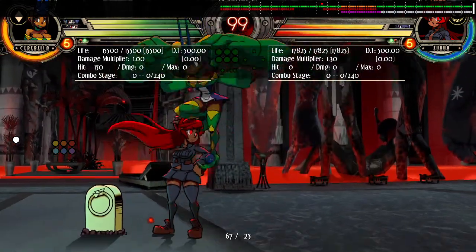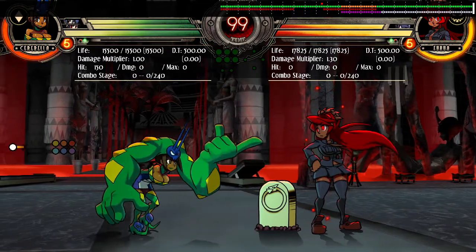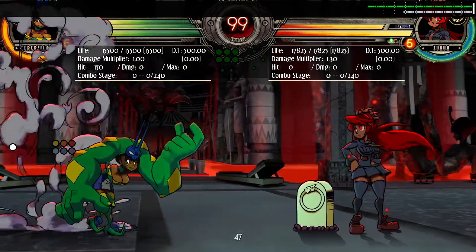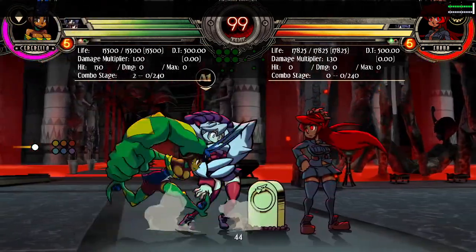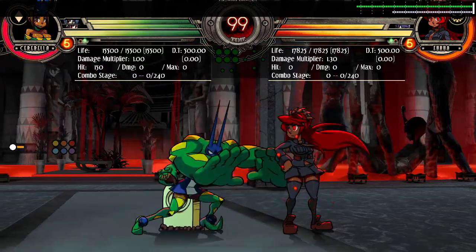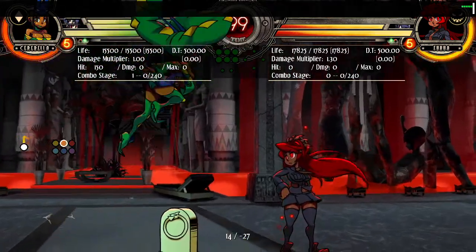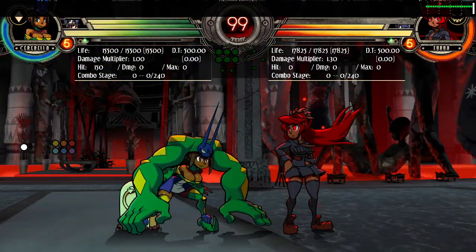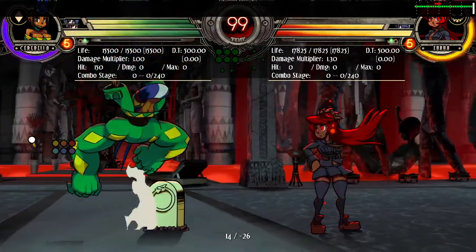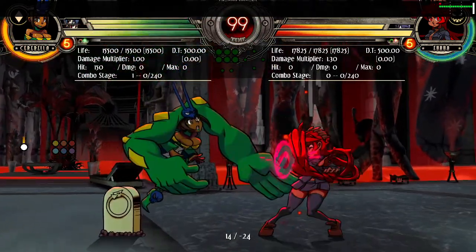Against Bella, sweeping is really good because sweeping nullifies armor, so you'll punish her for trying to abuse armor. A lot of Bella players try to go in with a neutral assist, run, stop, and start their pressure again. If everything else fails, Bella will jump and use her medium punch — I cannot in good conscience tell you to try and meet her in the air with that because it's probably the best air button in the game. Be careful with that.